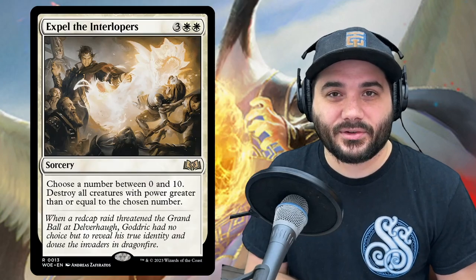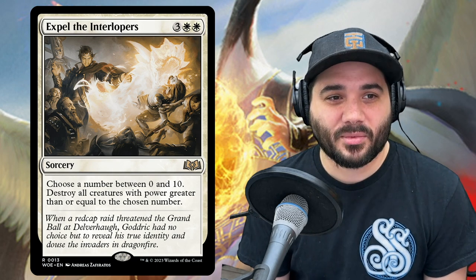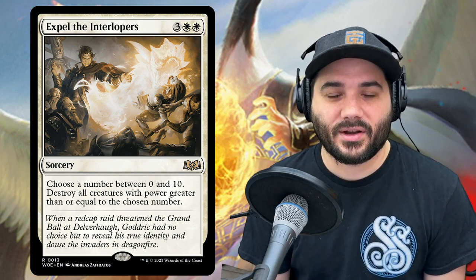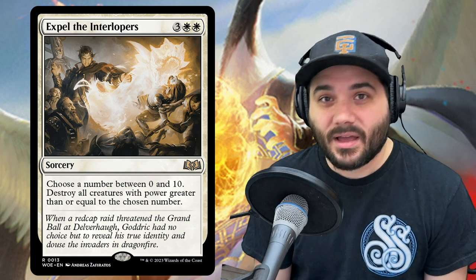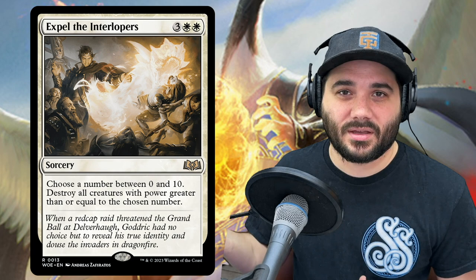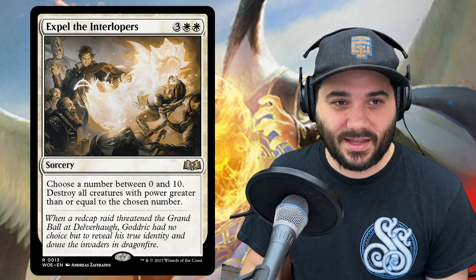Next we have Expel the Interlopers, a new card from Wilds of Eldraine — 3 white white. Choose a number between 0 and 10, then destroy all creatures with power greater than or equal to the chosen number. We have low-to-the-ground 1s and 2s, so we could pick 3 and destroy everything else on the board — great for dealing with big dragons or Eldrazi.